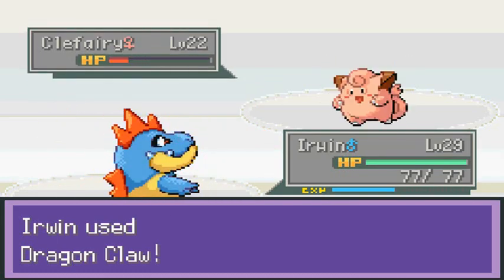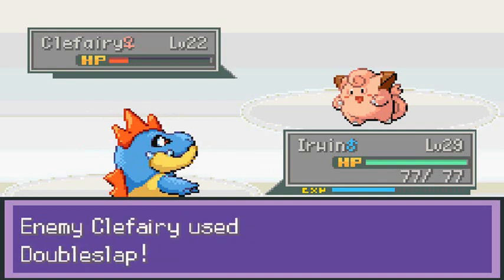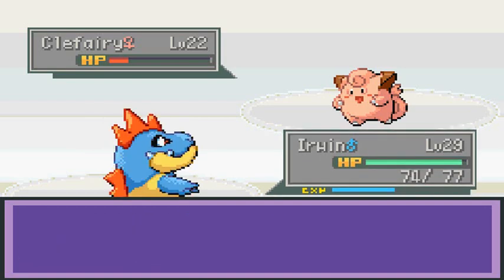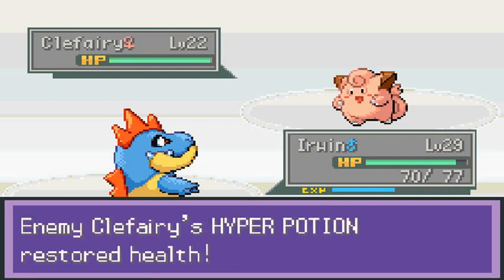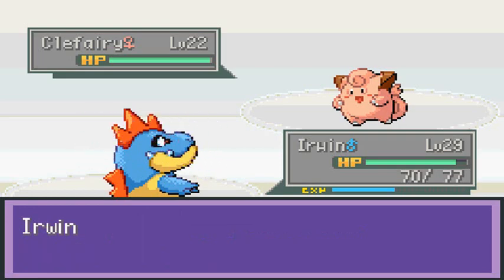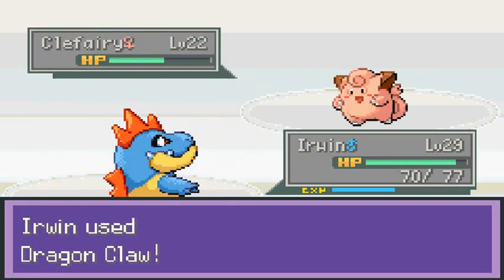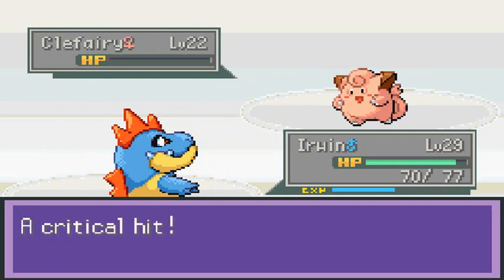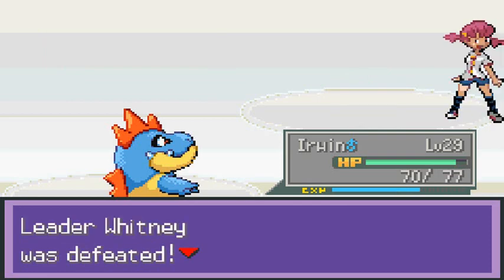Dragon Claw does - oh crud. There's that Cute Charm that we've been worried about. Come on Irwin, you can do this. It is in love, so it will use Dragon Claw one more time. And there you go - critical hit! Irwin wins this match. Look at that.